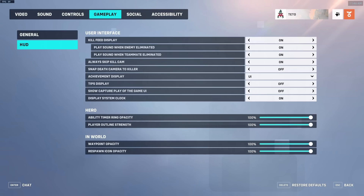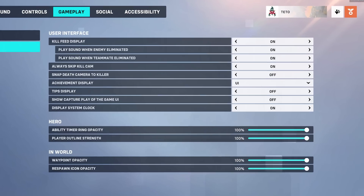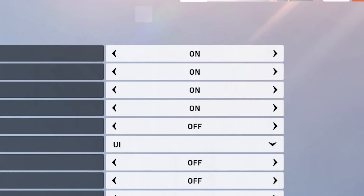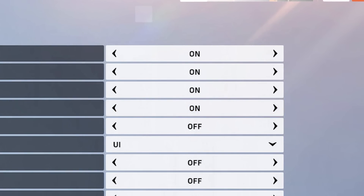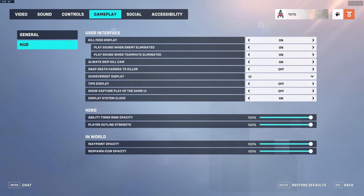Gameplay HUD. Always skip killcam — turn this setting on. While watching an enemy's killcam can give you information about their ult charge, it's much better to be able to track the ongoing fight while you are respawning, which allows you to formulate a plan of attack once you start walking back towards your team. The killcam itself doesn't have as much useful information by comparison.